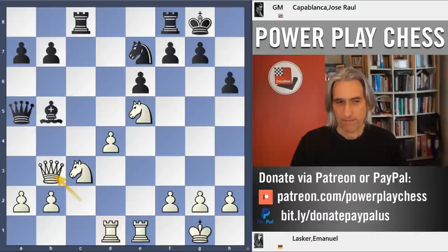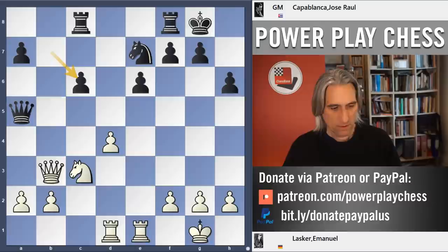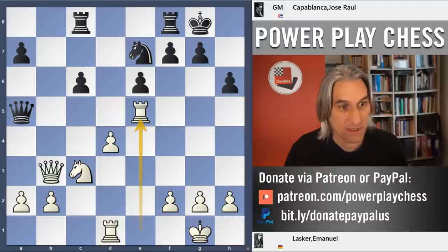Bishop came back to c6, knight takes bishop, pawn takes. This basically gives Black more security — the d5 square is very well protected, Black never needs to worry about the pawn coming to d5. Pieces have been exchanged, so there's no pressure on the kingside. That's very important. But still, making something of this position still requires a lot of effort.